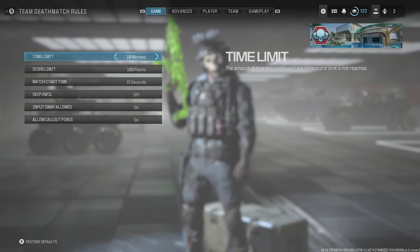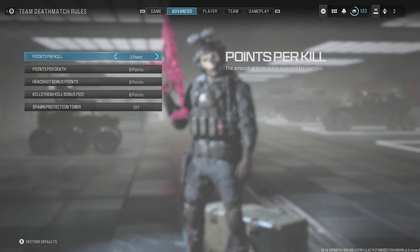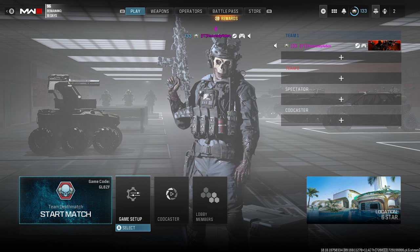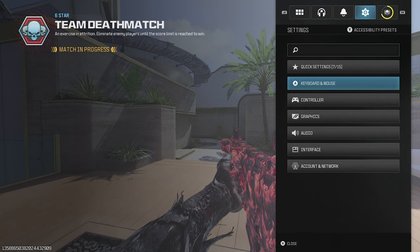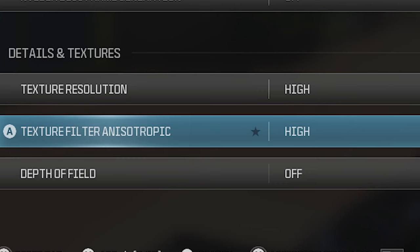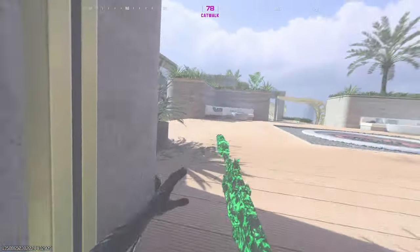To get no HUD in Modern Warfare 3, go to game rules, press RB, go to gameplay, and you'll see hardcore mode - turn that on. That makes it so you have no HUD. Since you're doing thumbnails in a custom game, your settings don't really affect performance much, so I highly recommend putting your render resolution all the way up to 200, texture resolution at high, and your texture filter to max. Now our game looks absolutely amazing even though I'm getting about one frame - but once again, it doesn't matter.